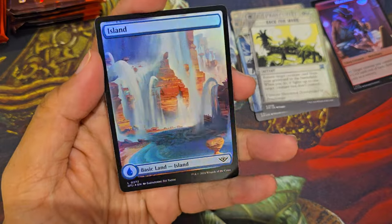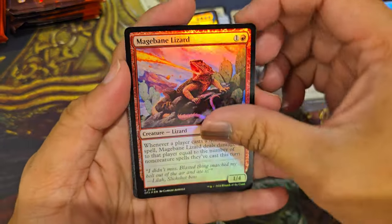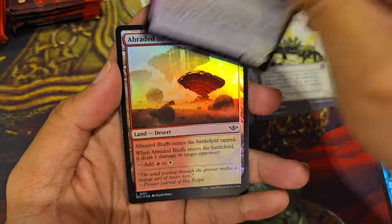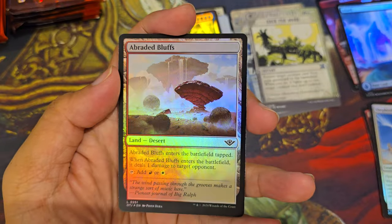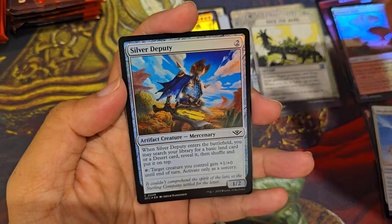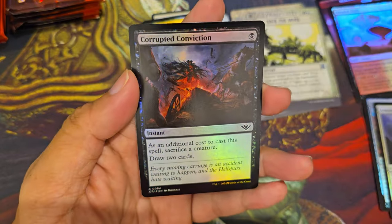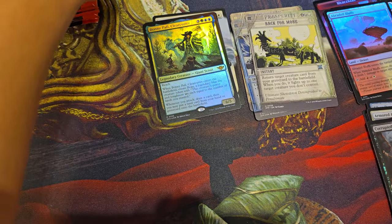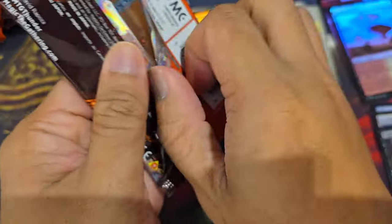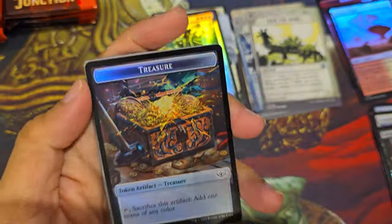A foil Island. Traditional foiled uncommon, traditional foiled uncommon — another one, Shepherd of the Clouds. Armored Armadillo, Corrupted Conviction. Some defense, some desolation. Followers actually reminded me that it took too much time to open 12 packs, so I will speed it up just a little bit.